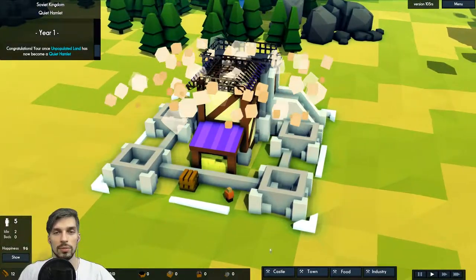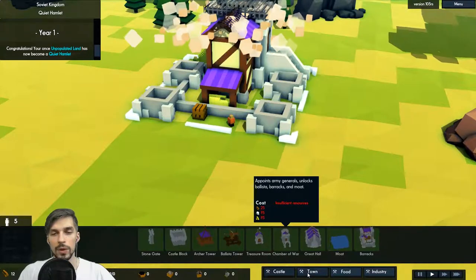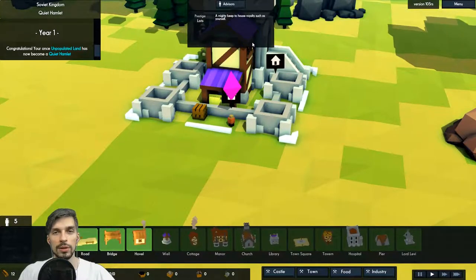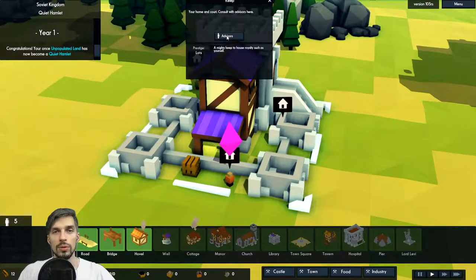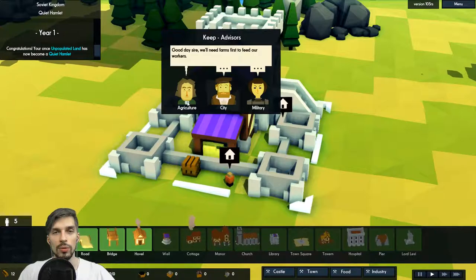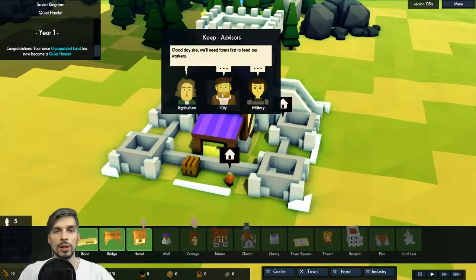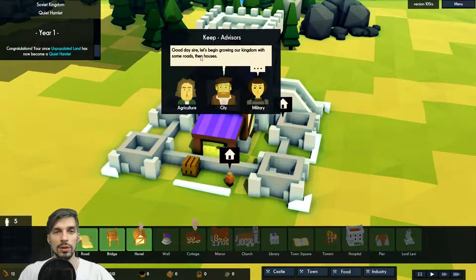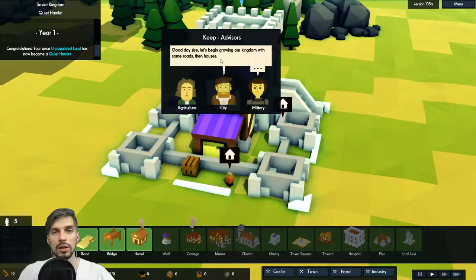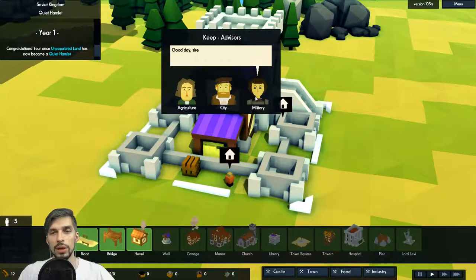The guys are building it — magically. We can build roads, bridges, and hovels. Let's check the advisors. Agriculture says we'll need farms first to feed our workers — understandable. Let's begin growing our kingdom with some roads then houses. What does military want? Good day, sire. I like that military guy — he doesn't want anything, he can protect us on his own.